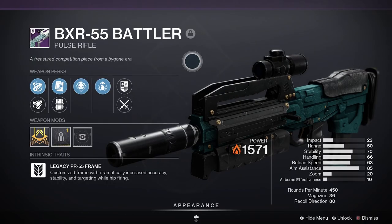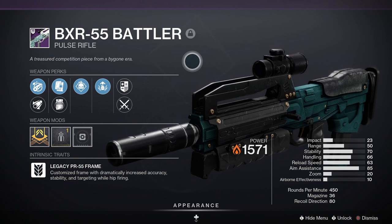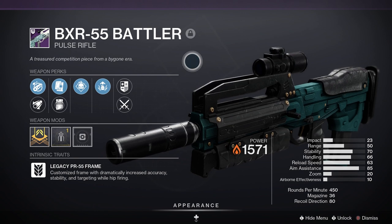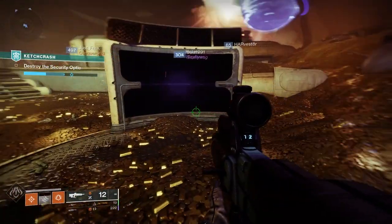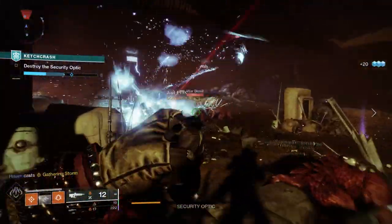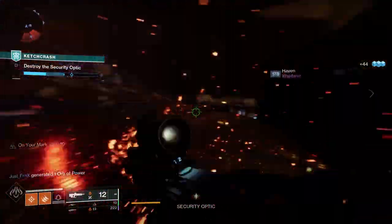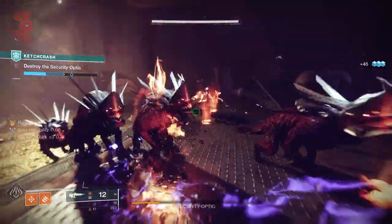In the energy slot I'm using the BXR Battler — a legendary energy pulse rifle dealing solar damage. It comes with a Legacy PR55 frame that dramatically increases accuracy, stability and targeting while hip firing. For PvE, Outlaw and Kill Clip would be a decent roll, but if you can get one with Incandescent that is even better. You can get this weapon from Dares of Eternity.